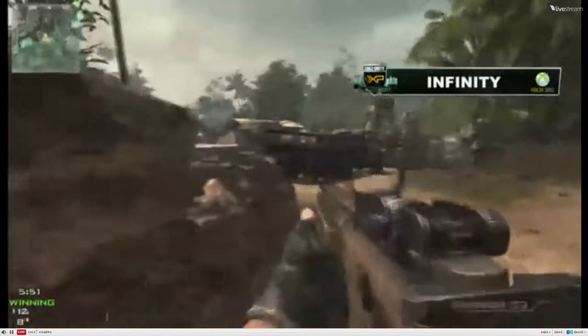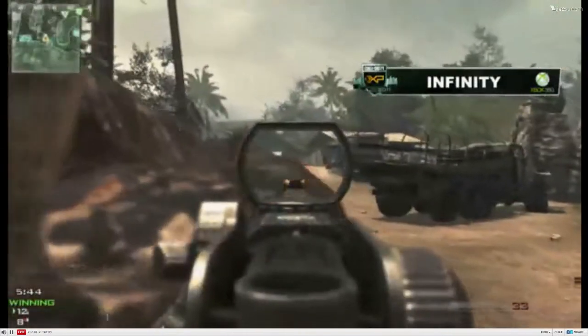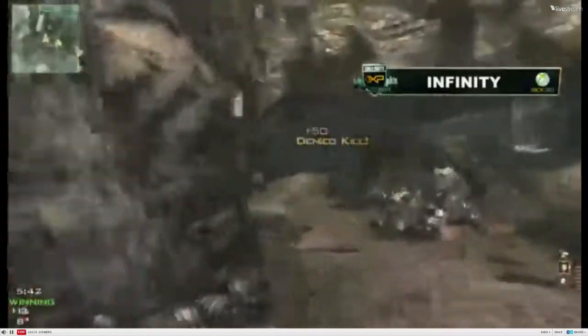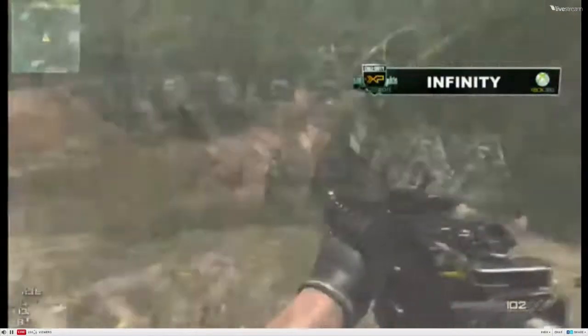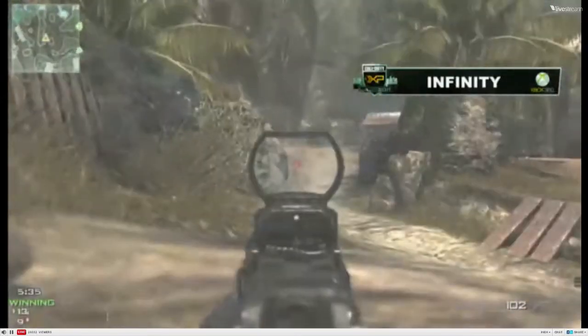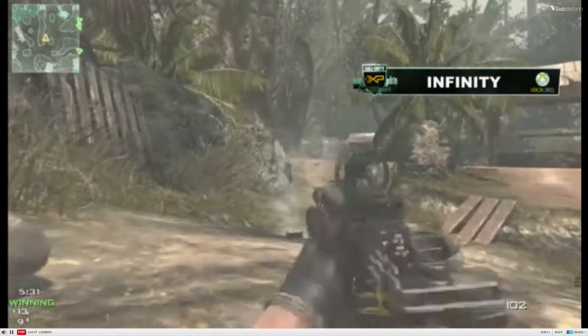Gunshy's picking up a UAV over here as Excellence gets a kill — that's going to help out their team. Still only down by four. In Kill Confirmed it could be an uphill battle trying to recover dog tags, especially in close-quarters combat. That is another denied kill by Gunshy, but as he goes down, that's going to allow Optic to pick one up. Still 13-9 — still four tags separating this matchup.